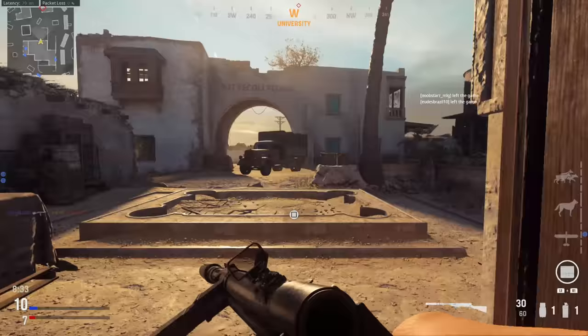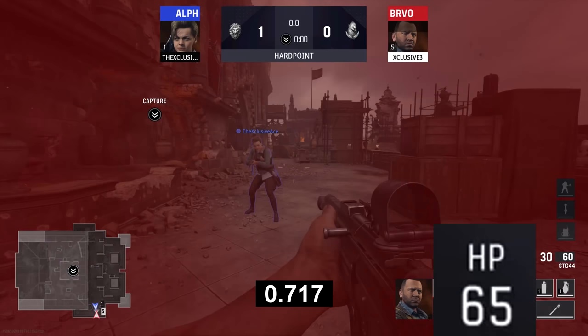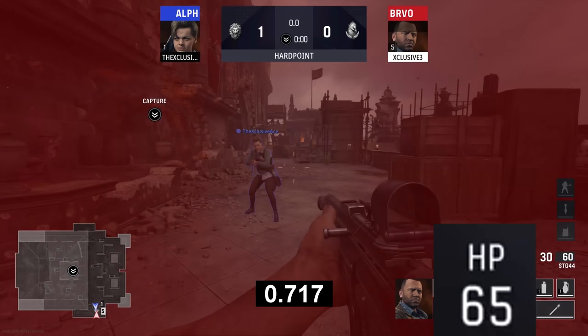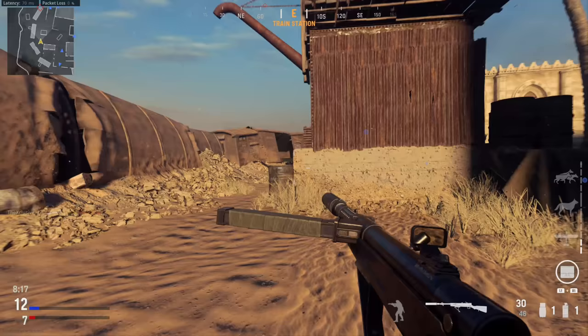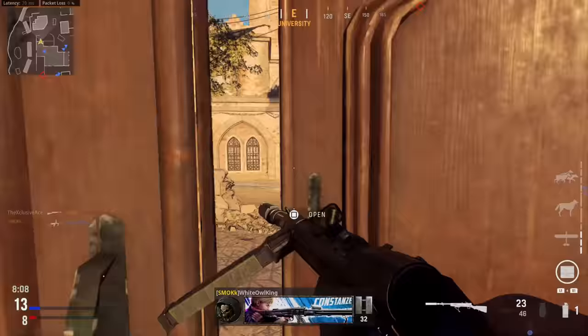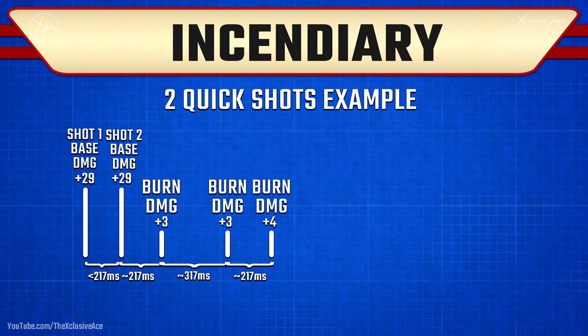An extra 10 damage per shot sounds pretty ridiculous — that would be a massive boost and make these completely overpowered. However, there are a couple things to keep in mind. First, that damage applies over 750 total milliseconds, which is quite a long time in Call of Duty terms when most guns are killing in 200 to 300 milliseconds. Also, if you're firing full-auto and you interrupt the ticks with your next shot that hits, it resets the timer — so those ticks don't stack.